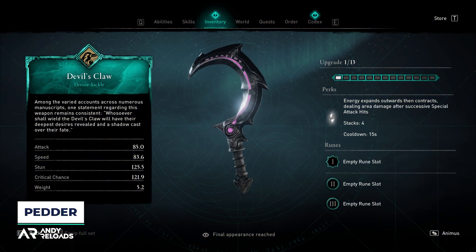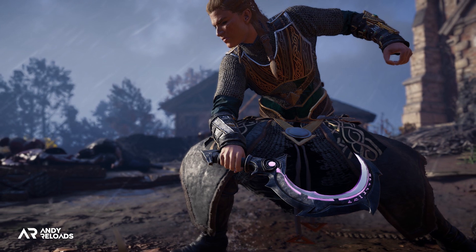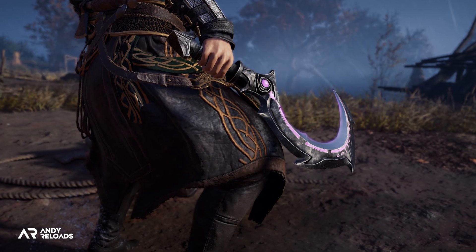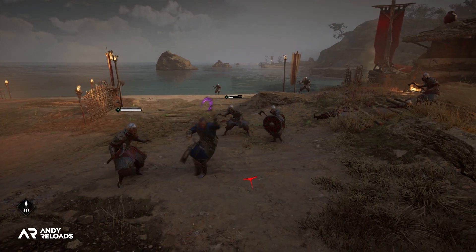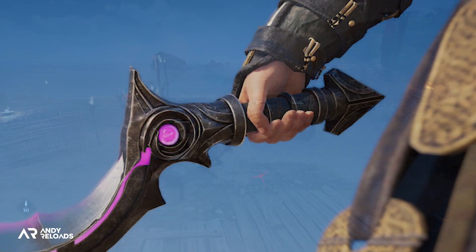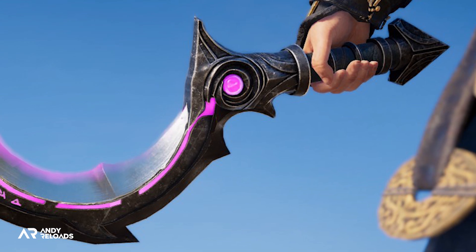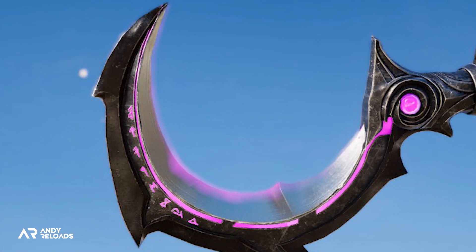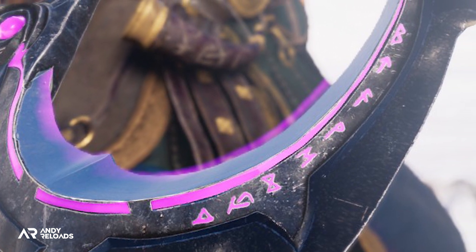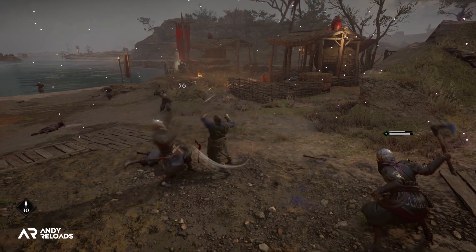Let's kick this off with the sickle — it's called the Devil's Claw, and it's said that whoever wields this weapon will have their deepest desires revealed and a shadow cast over their fate, which is very ominous. That's certainly the direction this weapon pack is taking, as the dark purple shadow magic appears imbued inside the sickle, threading from the circular orb above the hilt all the way through to the point of the blade. There are also some really interesting runes emblazoned onto the edges of the sickle.